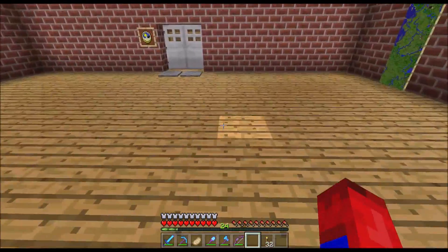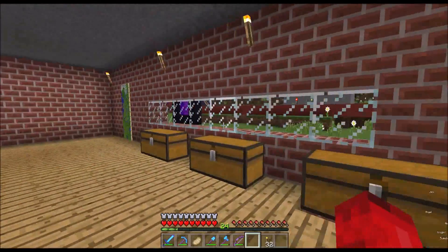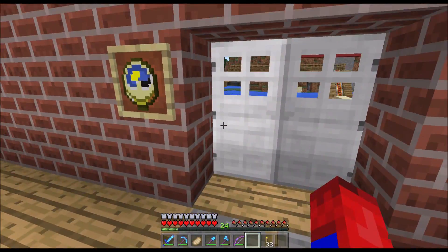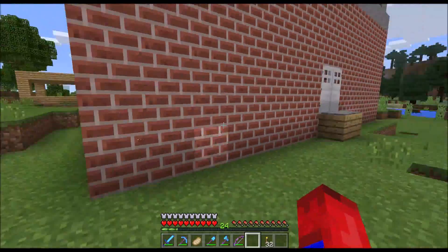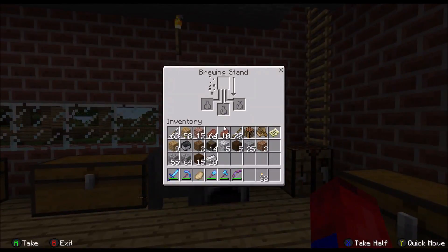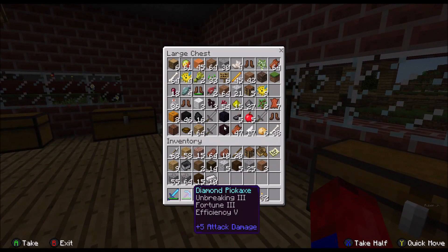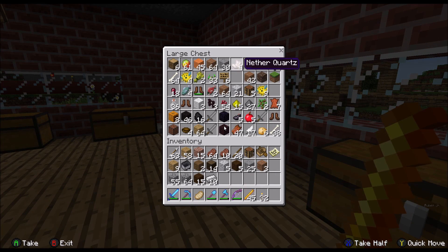Right now, let me just talk about what I'm doing. So right now I need to make a brewing stand. The funny thing is, I forgot how to make one — wait, I know how to make one. I need blaze rods, and I got a lot of them. And then I need some cobblestone. Let's check over here — no cobblestone here. Okay, we got some cobblestone right here.